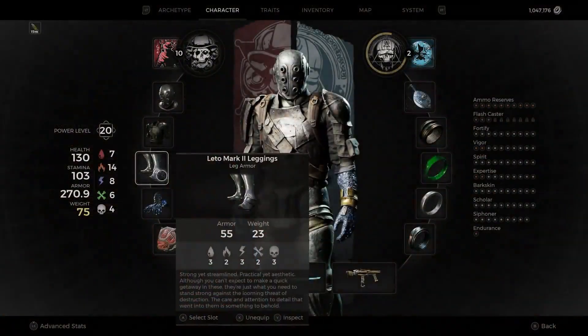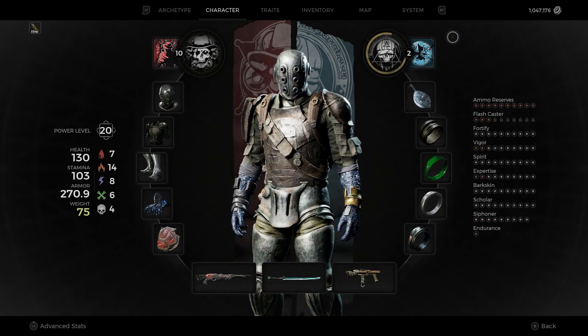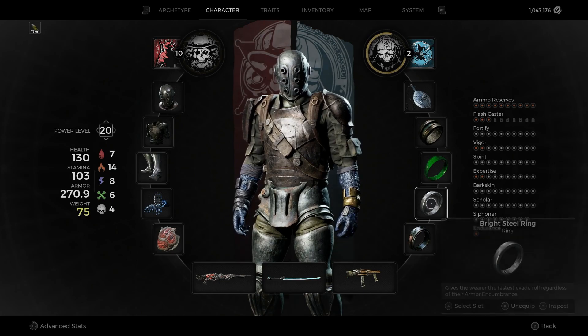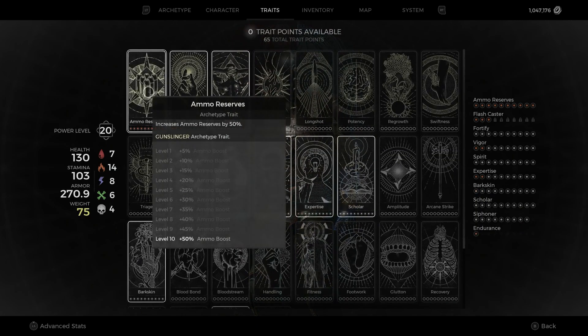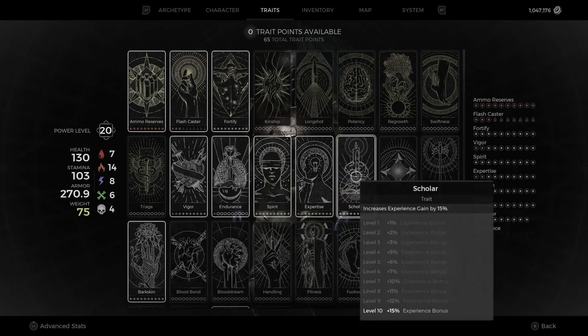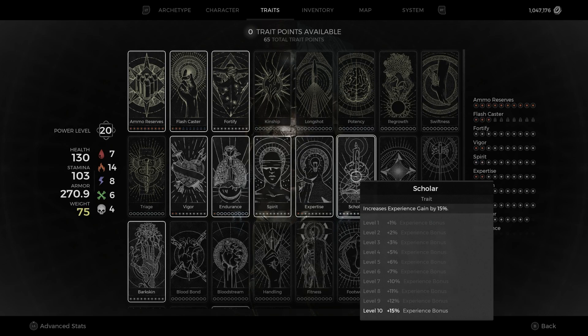Before you leave your checkpoint, be sure to have the archetype equipped that you intend to level up. Throw on a Sage Stone ring because that increases earned experience by 10%. Head over to your traits and level up your Scholar trait — put 10 trait points in to get that extra 15% experience bonus.